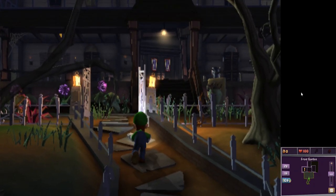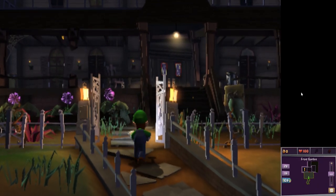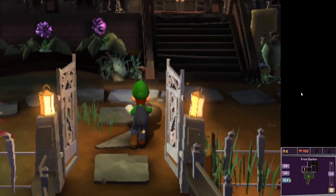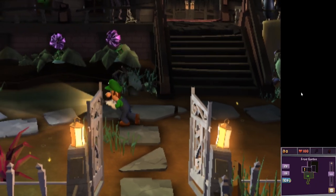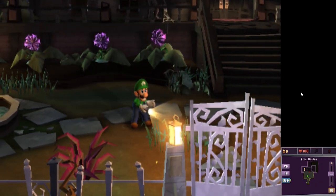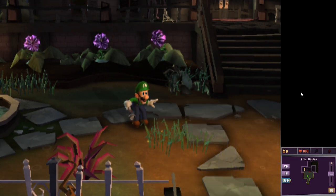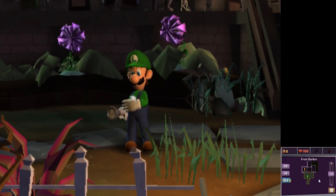Spoiler alert: when you get to the first ghost in this mansion — where you meet the first ghost in the bathroom and you flashlight him — as soon as you flashlight him with your flashlight, the game is gonna crash and break on you. But for now you can hear Luigi. We're gonna keep playing because I just want to show you the performance.